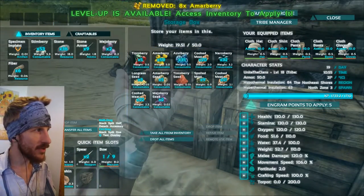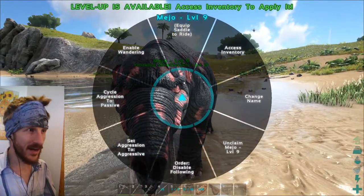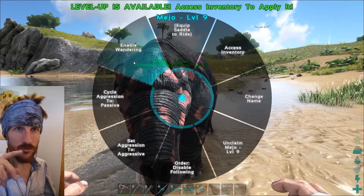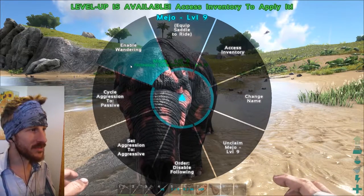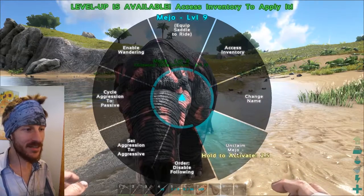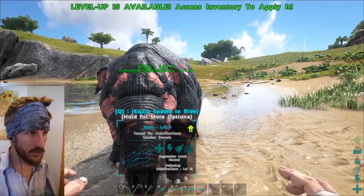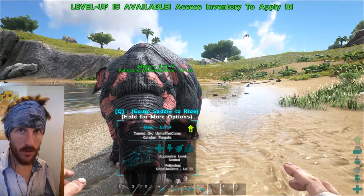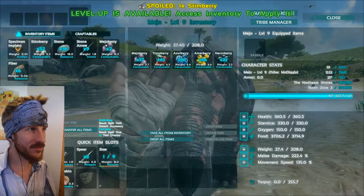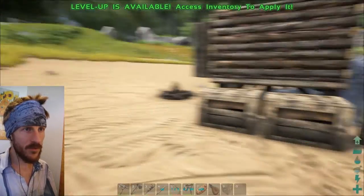Those berries belong to Meho here. Now I can saddle him up, I can make him wander around — that's brand new, just added in update 215 I think. I can make him passive, aggressive... not passive aggressive. You can access inventory, change his name, unclaim him. And then you can use this one — disable following. J makes him follow, and Y makes him stay put. And there's a Y whistle too, but I don't know what it does. So I'm gonna give him some more — the more that we give him of this when we go find that parasaur, the readier we'll be.